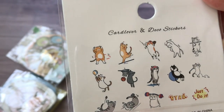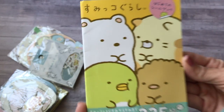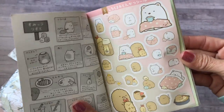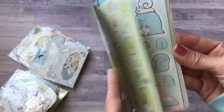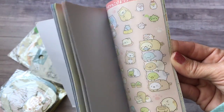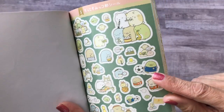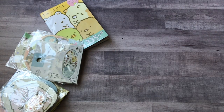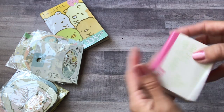Next I got another one of these sticker books. I just like these stickers to use in my planners and journals — you get 335 stickers and I think it was around two dollars. I always use the little soccer guy for Carson's soccer games.